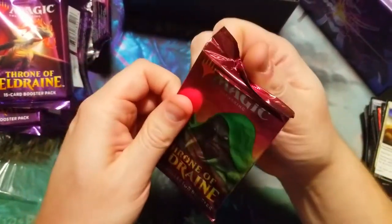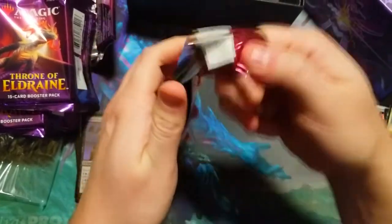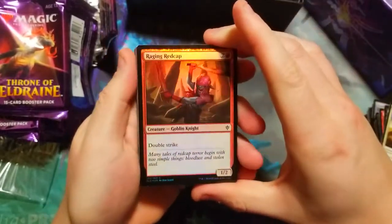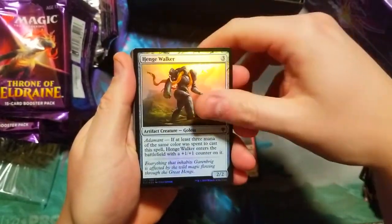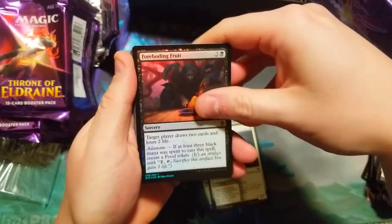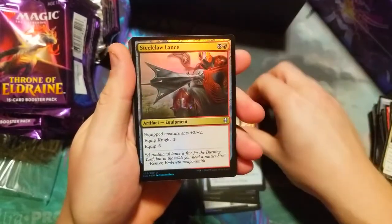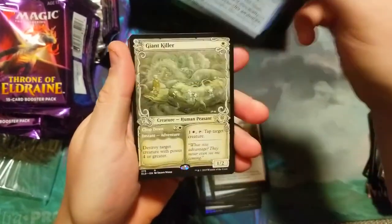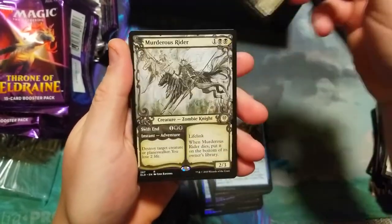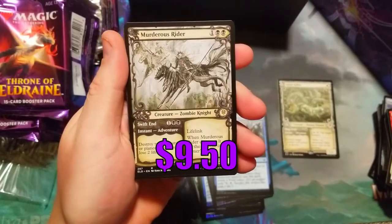Let's do our collector booster and see what we can find. Straight away we got a nice Raging Red Cap foil, Henge Walker, Fairy Guide Mother, Forbidden Fruits, Unexplained Vision, Spinning Wheel, Steel Claw Lance, Turned into a Pumpkin. First rare: showcase Giant Killer — very nice — and Murderous Rider, a nice hit right there, that's like a $15 card, maybe even $20 for the showcase.